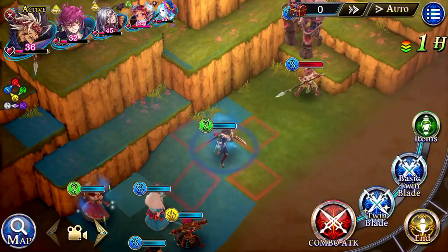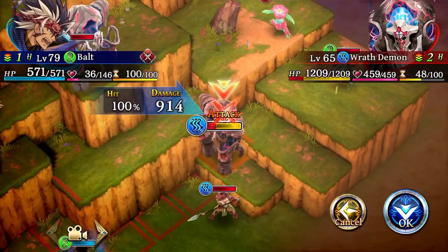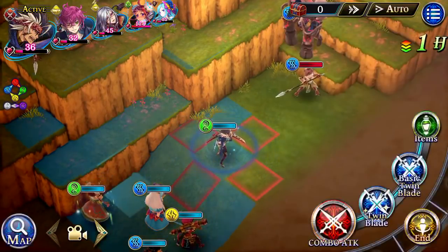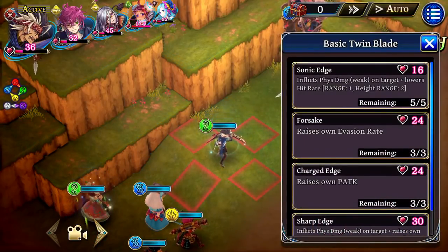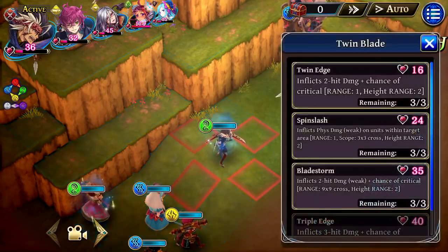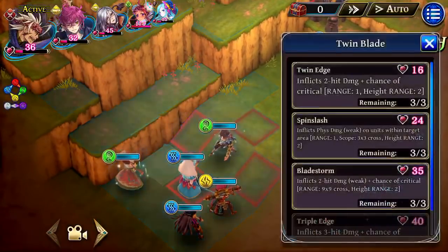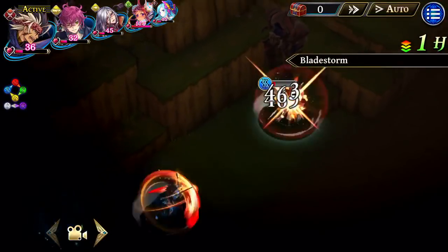I don't want to kill this guy — he's a little too tanky. I recently switched to basic twin blade instead of the dark cavalier basic skills just for the charge and everything. I was playing in arena and he kept doing like that blood drain instead of using good skills, so it was just kind of annoying me. Let's see if I can make good use of the twin blade basic.